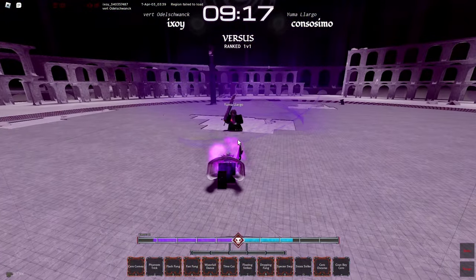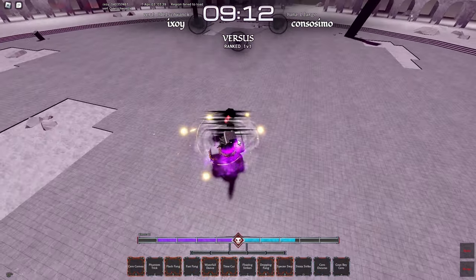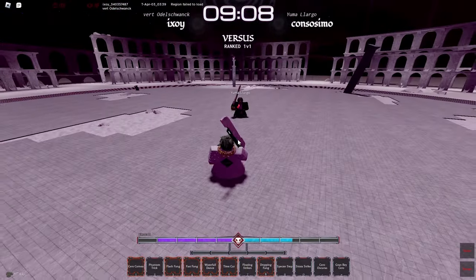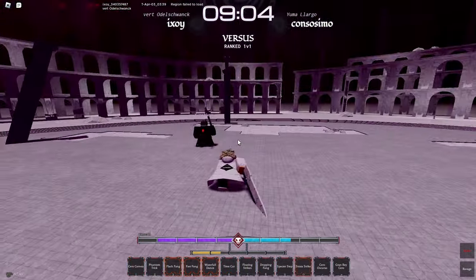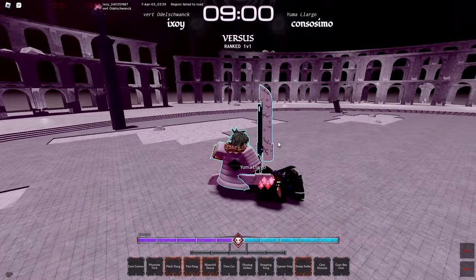Crit, Fast Fang — I mean Flash Fang. M1 — he parried the M1. He's a demon. He was getting sent to heaven. I literally feel bad. This build is just insane.